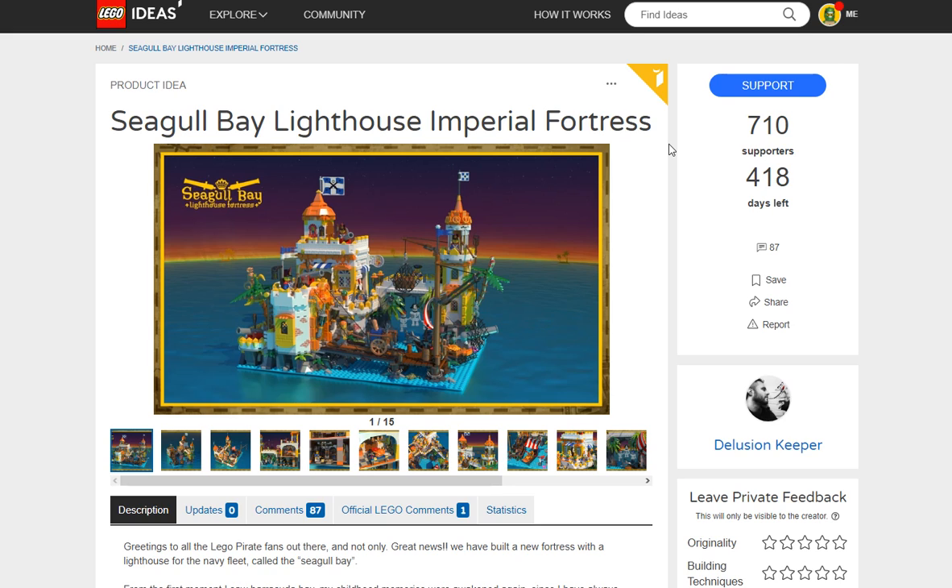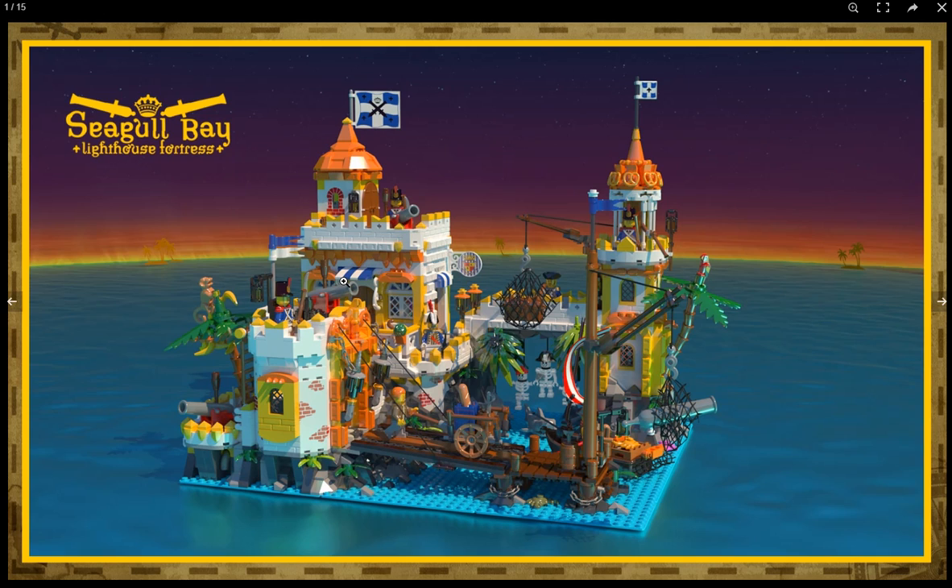If the pirates theme can't get traction in regular Lego, it's certainly finding traction in Ideas. We have Barracuda Bay, and now there's another Imperial fort — I think I like this one a little better. You can see it's using old-school flags, which is great. It's got these two roofs; I have a custom one of these myself and use a red roof, but this orange looks a bit too faded from the yellow and doesn't quite work for me.